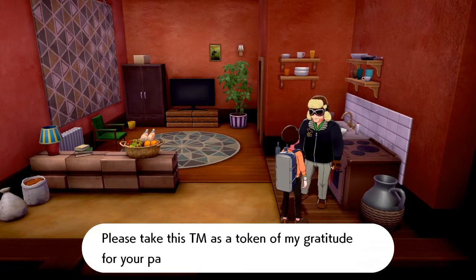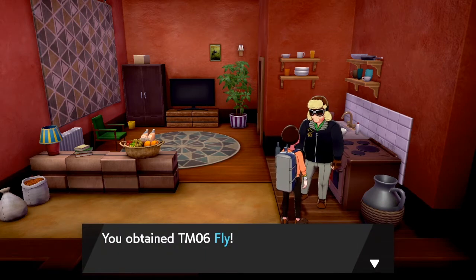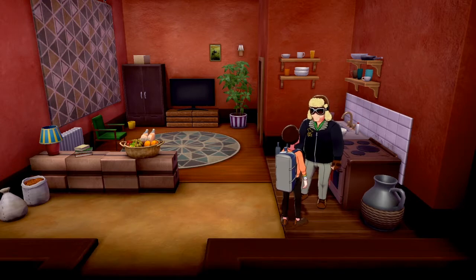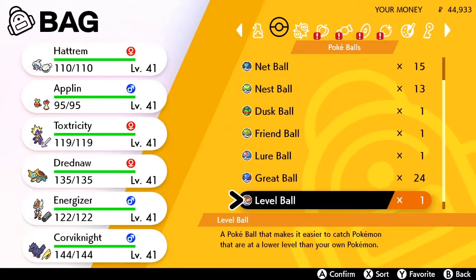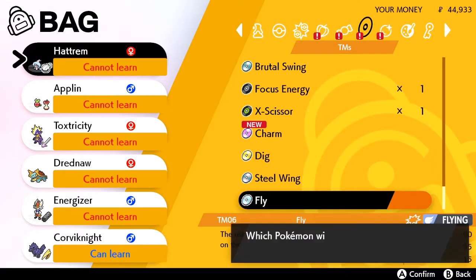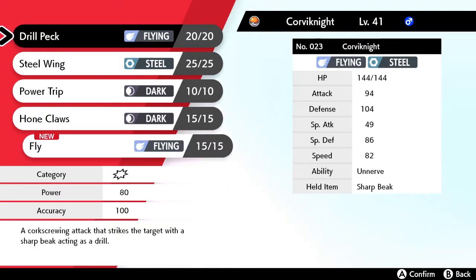Thank you for choosing my Flying Taxi - please take this TM as a token of my gratitude for your patronage. Okay, we got TM Fly! We should teach this to Corvinite. The first airborne taxi in the Galar region was a Corviknight; we've been keeping the tradition ever since. Let's make Corvinite learn Fly - he has Drill Peck currently, but maybe Fly would be a better move. It's 90 power, and Drill Peck is 80.